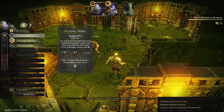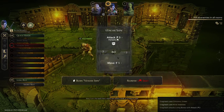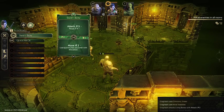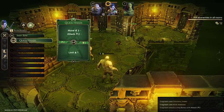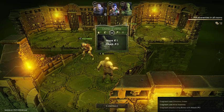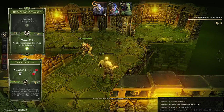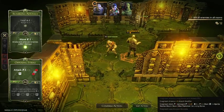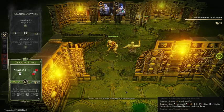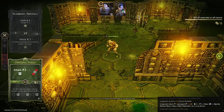Let's try to kill this last guy right now. This would be my movement, this would be my attack - I need a short rest. This is my ranged attack, this is my movement. I'll move over here and find a friend, confirm action, and that's it. I have successfully cleared this dungeon! I'm proud of myself.